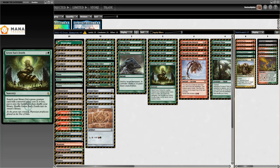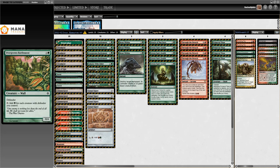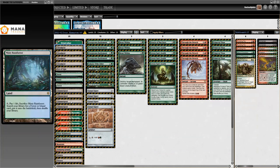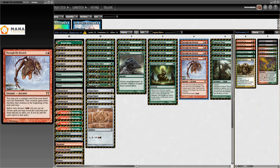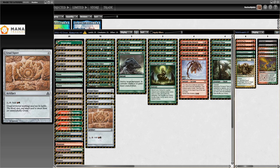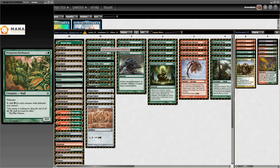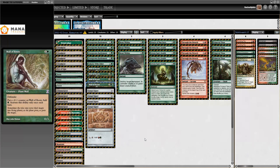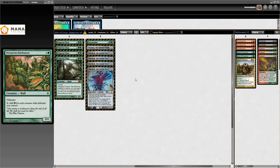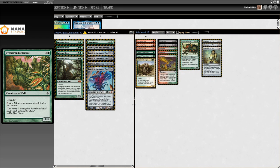This is just a Legacy-level deck. It very easily just goes and kills you. Turn one play a Forest, get a Green Sun's Zenith, get a Dryad Arbor, turn two play an Overgrown Battlement and a Cloud Post. This deck very easily can Through the Breach on turn four — but more impressively, it will Hardcast Emrakul the Aeons Torn on turn four or five. The amount of mana from Overgrown Battlement is crazy because it adds green for each creature with Defender you control, including Wall of Roots.